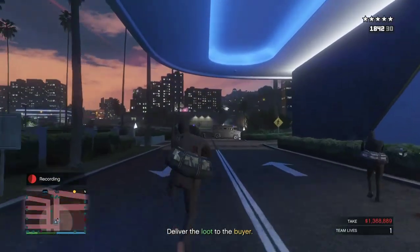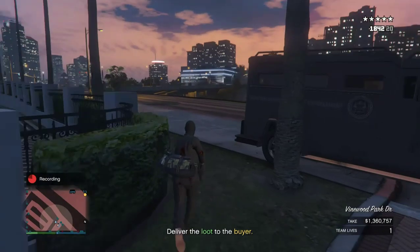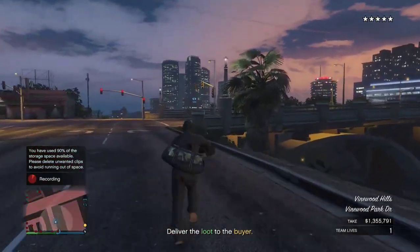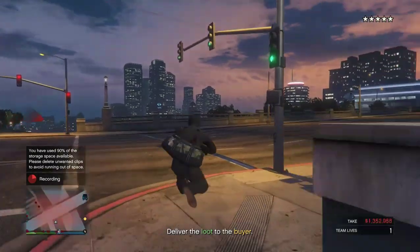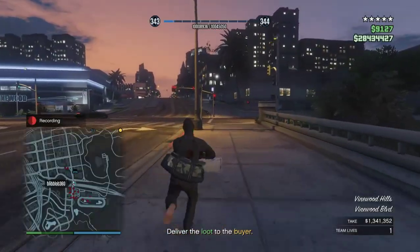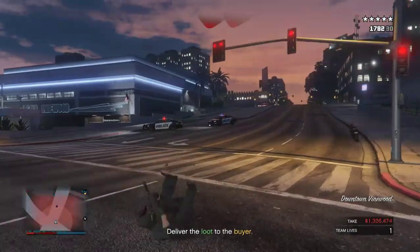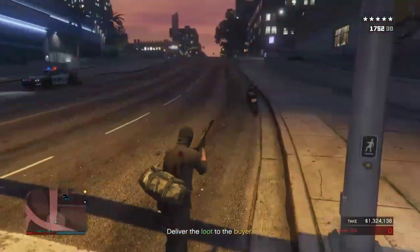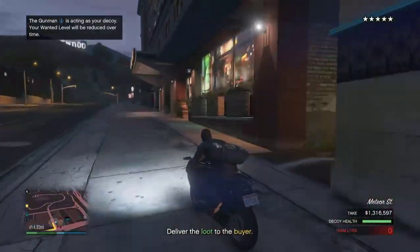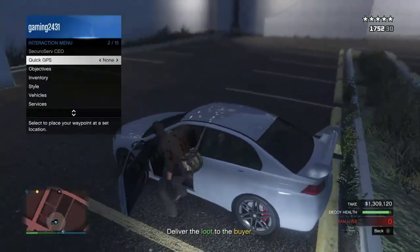One thing I figured out is that if you spam A and X — the jump and sprint buttons — you'll sprint and jump and it's way faster because for some reason in this section you can't run. So just bear that in mind. At the bridge section, don't worry if your teammate dies — just make sure you have your inventory out and try to get body armor. These bikes can be used but I took a slightly too long route and had to turn around and go back to the cars. I got in the car and picked my friend up.